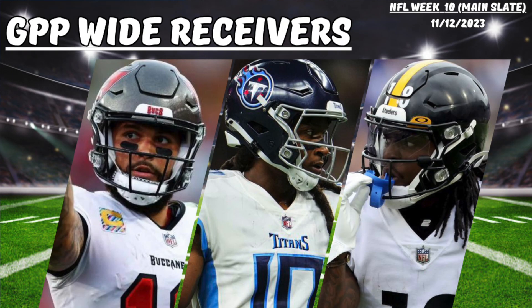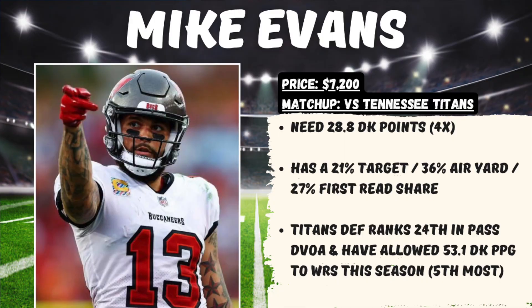Moving over to the wide receiver position, there's a lot to love this week. One guy I think is being slept on is Mike Evans of the Tampa Bay Buccaneers, priced at $7,200 in a good matchup at home against the Tennessee Titans, where we would need 28.8 DraftKings points for him to hit 4x value. I like Evans' numbers this year: 21% target share, 36% air yard share, and a 27% first read share. The Titans defense ranks 24th overall in pass DVOA while allowing 53.1 DraftKings points per game to opposing wide receivers — the fifth most in the NFL.